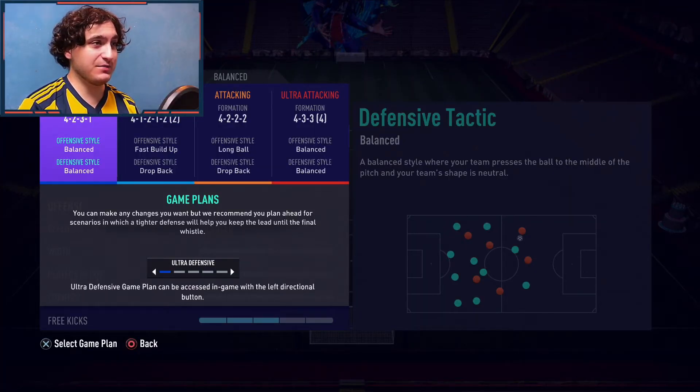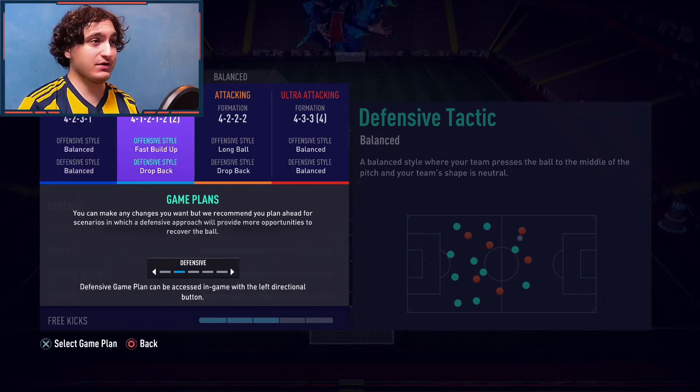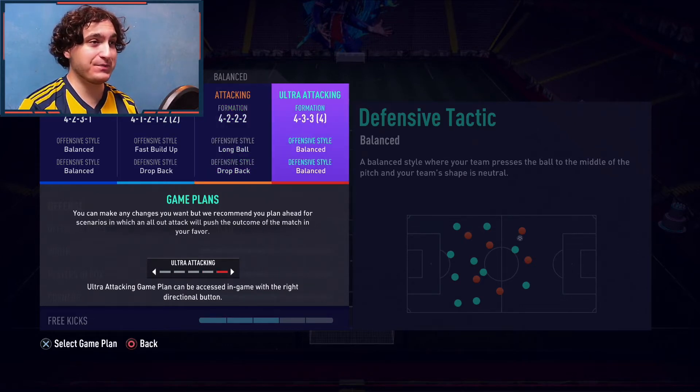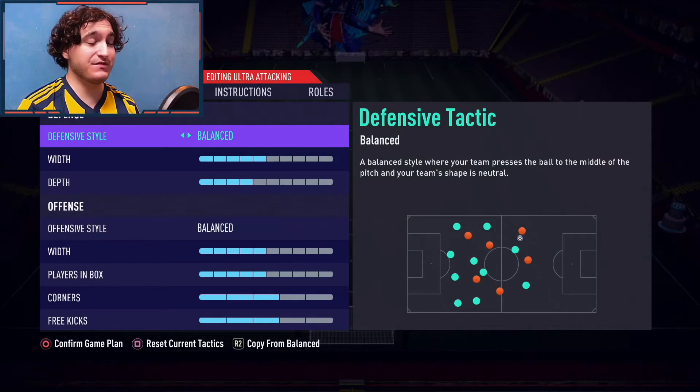I've tried really many tactics — I've tried the 4-2-3-1, the 4-1-2-1-2 narrow, and the 4-2-2-2 — but it might surprise you that I think the best one is the 4-3-3-4. Defensive style is balanced. I almost always start on balanced when I try tactics, and for this one it just worked. The attack is so fluent, and the transition from defense to attack and from attack to defense is seamless.